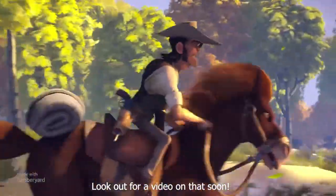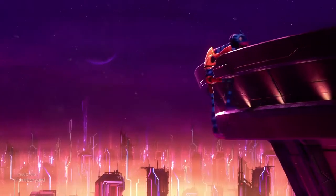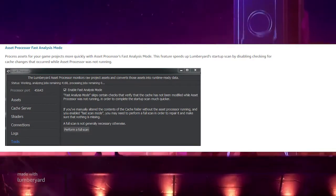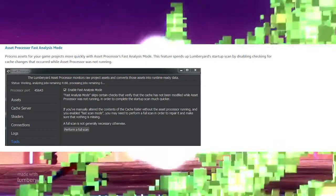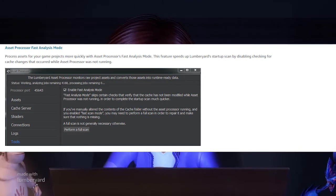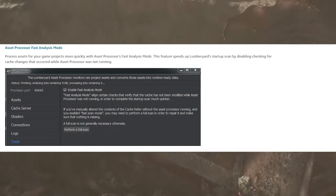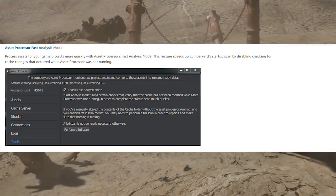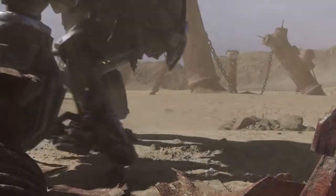They've implemented a new layer system for the component entities, which I've been requesting for like the last five versions. They also have what's called fast analysis mode. The asset processor processes all your files at runtime when you import a character, texture, or model. When you get up to hundreds and thousands of assets, that can really slow down engine load time. By enabling fast analysis mode, the asset processor now skips checks on unchanged dependencies, helping you launch Lumberyard faster.